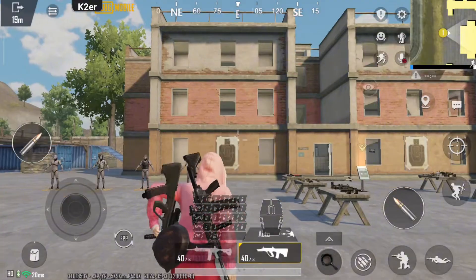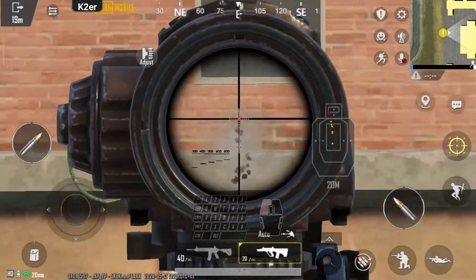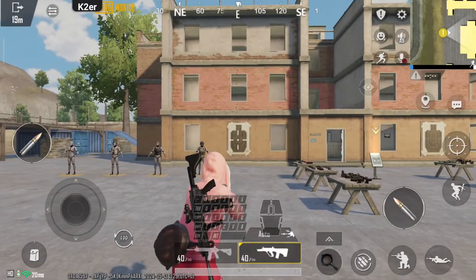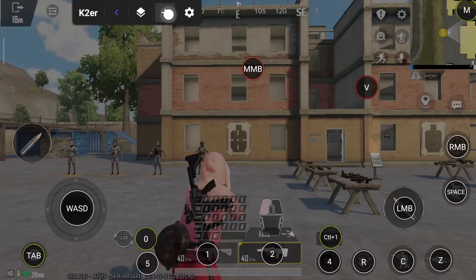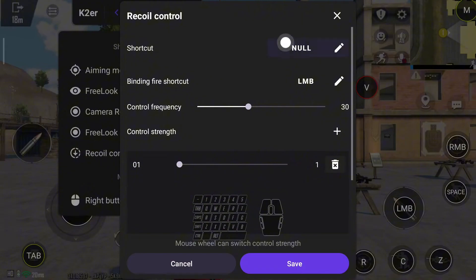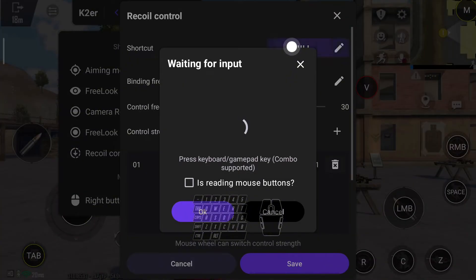Switching guns. Wow, the recoil is intense. But don't worry, we're going to tackle this. Open the K-Tour floating window, find the recoil control settings, and set Caps Lock as the toggle key.